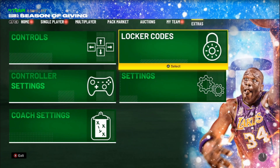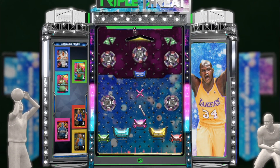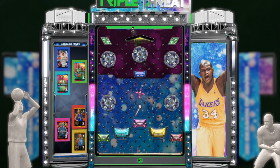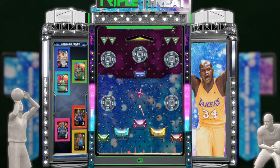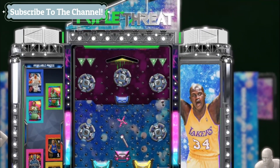Alright, here we go. So we have the draft, flash 3, flash 4 — I think that's Grant Hill, I can't see — but there are a lot of packs available so I'm super excited. I'm kind of wanting that draft pack, to be honest. With the draft pack a lot of the cards tend to be evolution cards. If I don't get the draft pack I'm leaning toward flash 4, so let's see what we get.